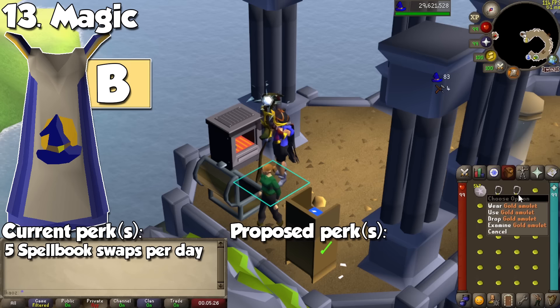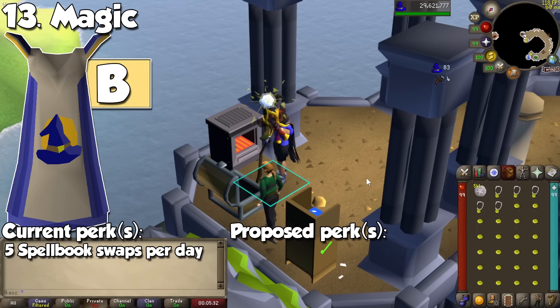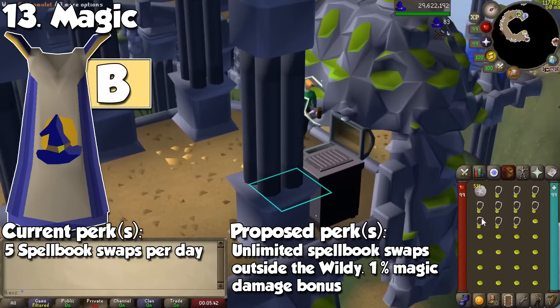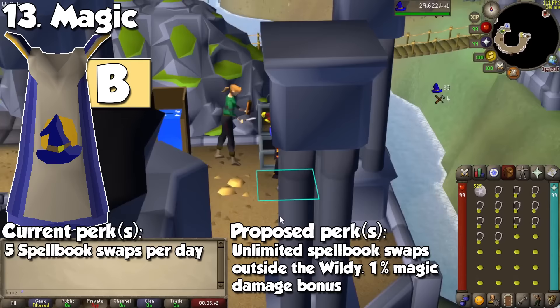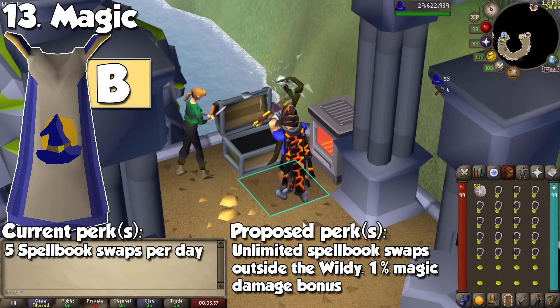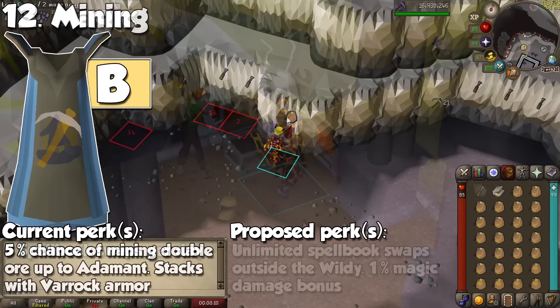Magic can be one of the quickest or most chill 99s in the game, and the cape effect is extremely nice. By interacting with it, you can swap between spellbooks up to 5 times per day. It's great if you forgot to change them when bouncing from one PVM activity to another. If you have an occult altar in your POH, this is not going to be as useful. An obvious buff to the cape would be giving it unlimited spellbook swaps, or a spell buff to the offensive capabilities, maybe a 1% magic damage bonus and a few magic offensive stats.